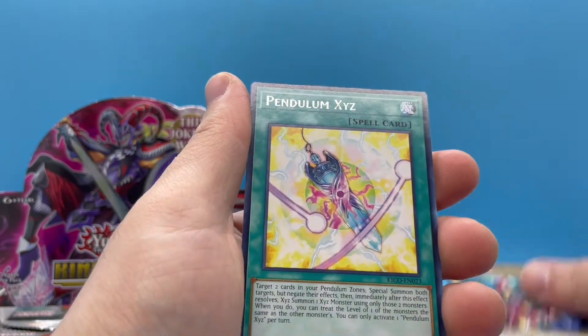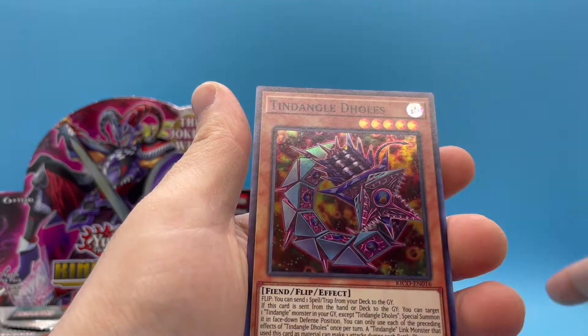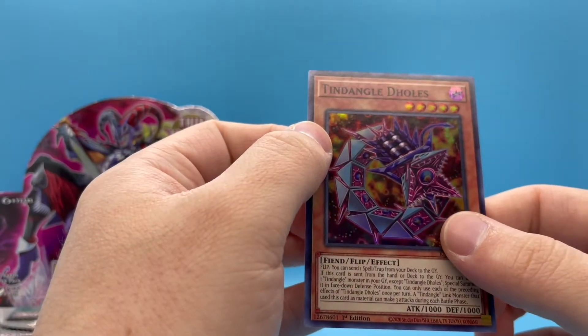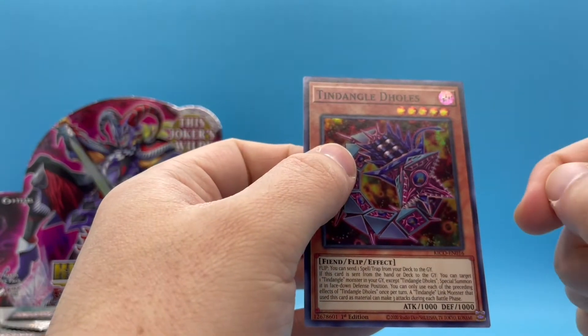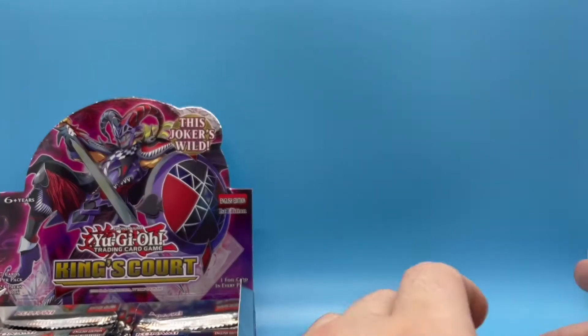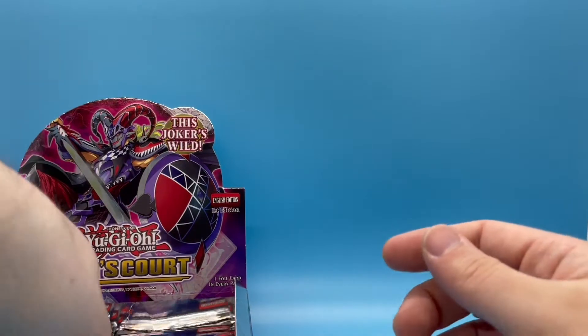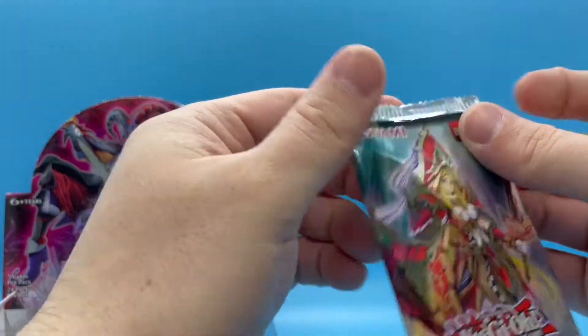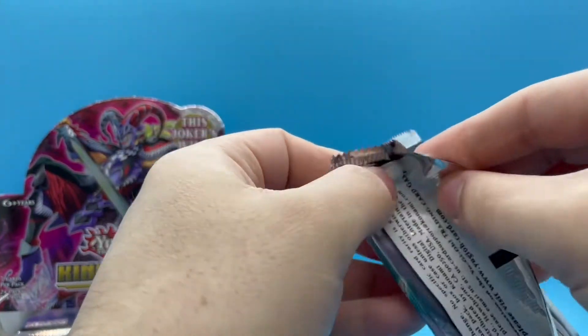Queen's Knight and Tin Dandylion — that's a dumb card. All right, so we've only pulled two ultra rares with about half the box left to go.